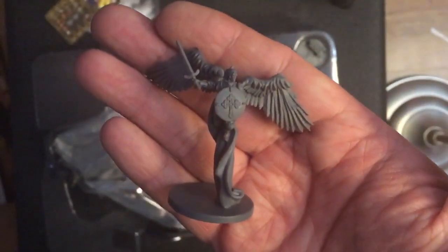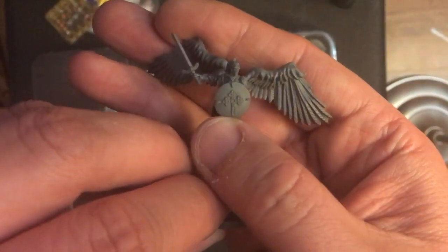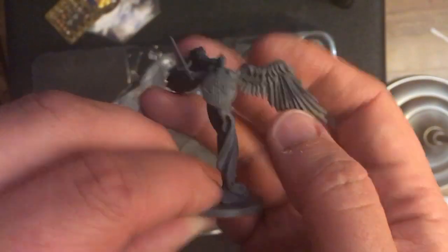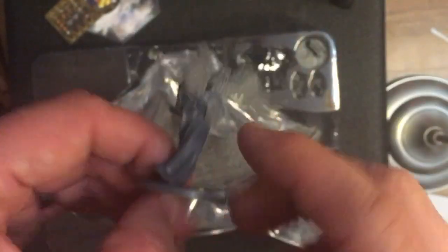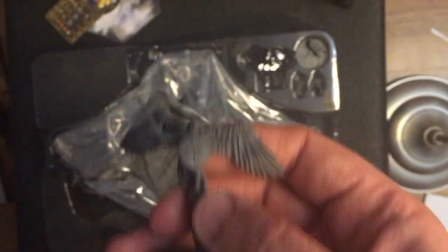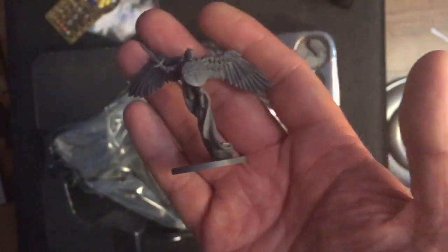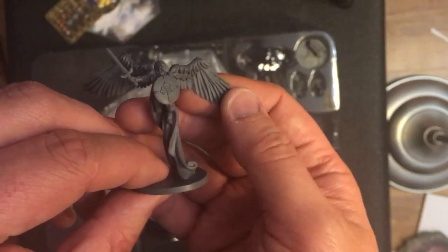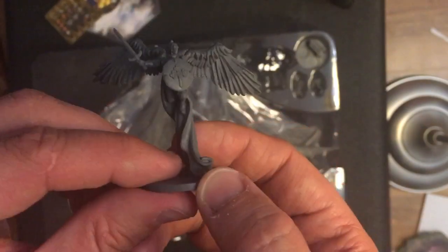Here's Archangel Saint Michael. I very much like the definition on his shield, and the definition on his wings is also very, very cool. That definition isn't on the larger models, but that must be because of the sheer size of some of these sculpts — they obviously can't transfer the same detail at that scale. This is a lovely, lovely sculpt.